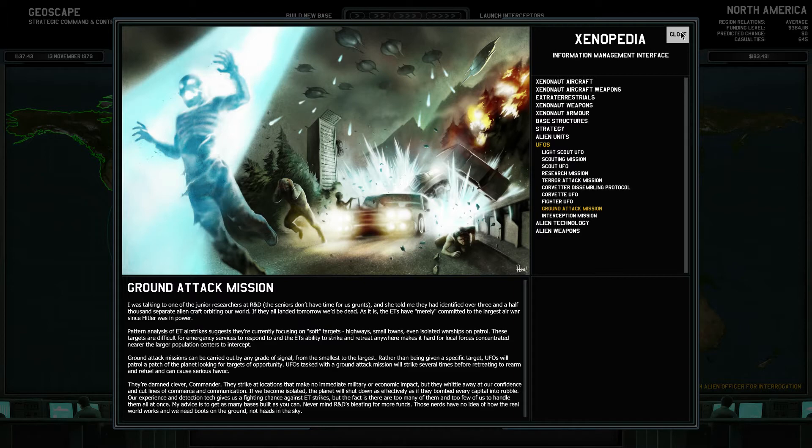They're damn clever, Commander. They strike at locations that make no immediate military or economic impact, but they whittle away at our confidence and cut lines of commerce and communication. If we become isolated, the planet will shut down as effectively as if they bombed every capital city into rubble. Our experience in detection tech gives us a fighting chance against ET strikes, but there are too many of them and too few of us to handle them all at once. My advice is to get as many bases built as you can. Never mind R&D bleeding for more funds - those nerds have no idea how the real world works. We need boots on the ground, not heads in the sky.